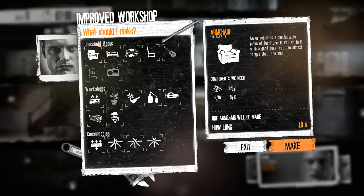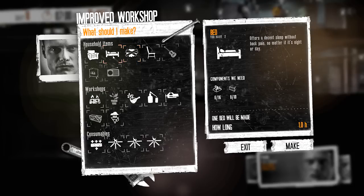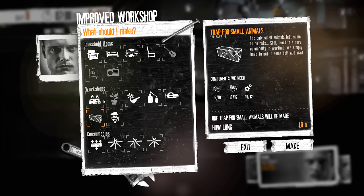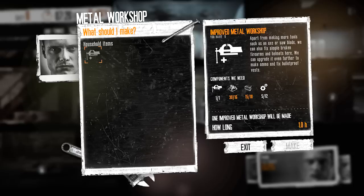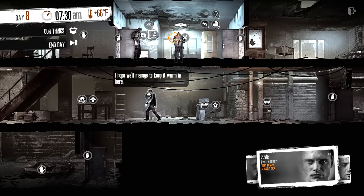Going to our other resources: boarding up will take 10, we have all the wood we need. There's a bed and armchair — I could board the base up more, or make rat traps to get more food. We only have two components left. I'd like to upgrade the metal workshop but I need a lot more components and wood — we're gonna need a really big haul.